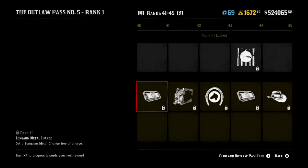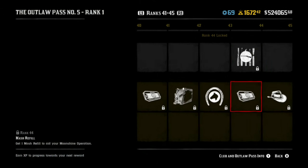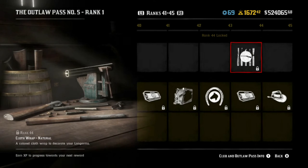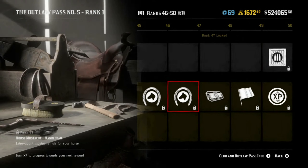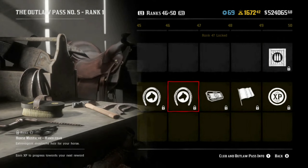Another unique belt buckle. A camera filter. Another mane option. More moonshine. Another cloth wrap — natural, I would guess that's probably like a tan color, but who knows. There's a hat with a heavily decorated brim. More mane options — and this is apparently a horse mustache. I mustache you a question: did you want your horse to have a handlebar mustache? Because if you did, there you go.